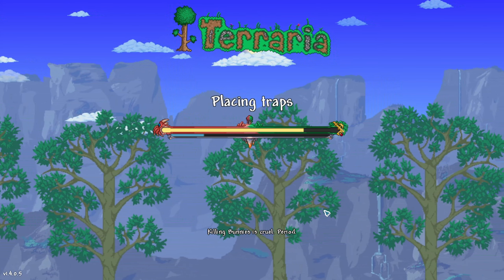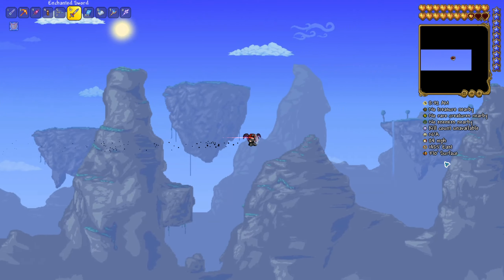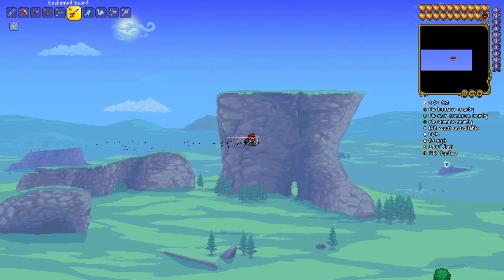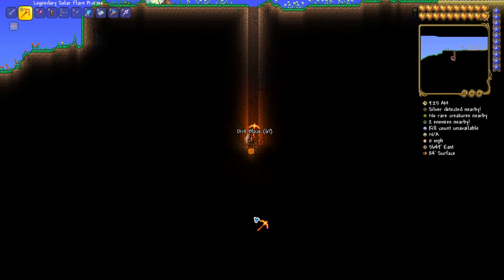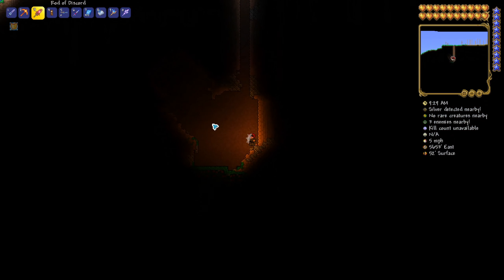Then you're going to go and play that world. Once you're in, you're going to want to go over to the right — just do what I do, this will all be sped up. Then once you make it to the very end of the world, you just want to come back a little bit right here and mine down. You should find a little cave kind of similar to this right here.